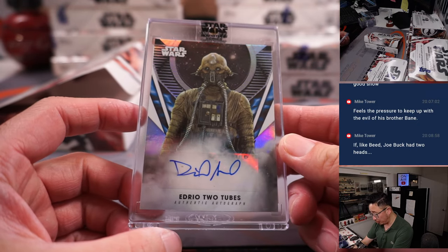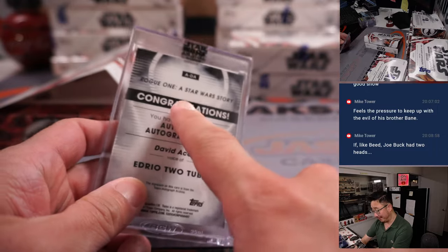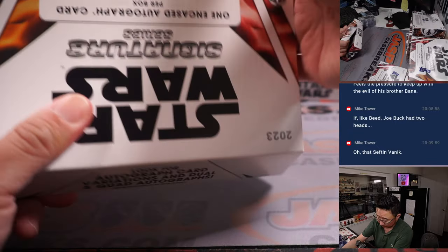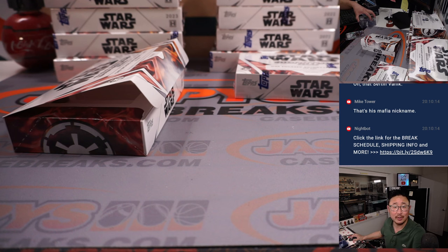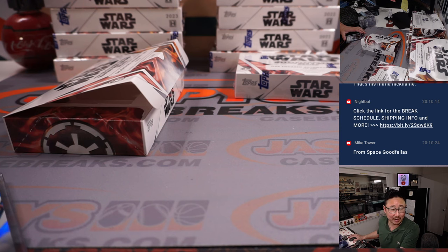We got Edrio Two Tubes from Rogue One — David Accordas. That's one of my favorite Star Wars pictures. Part of Saw Gerrera's group. There's also Rio Durant from Rogue One — that's Katie Cartwheel as Rio Durant. Edrio Two Tubes goes to Alexander, and Rio Durant goes to Kevin Benedict.